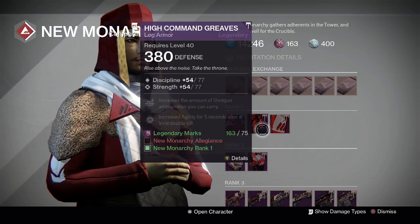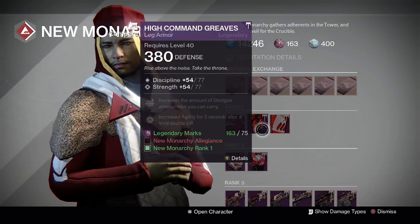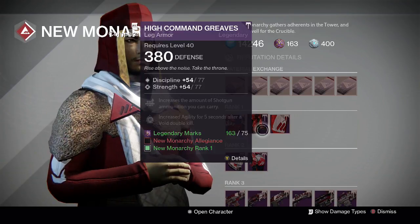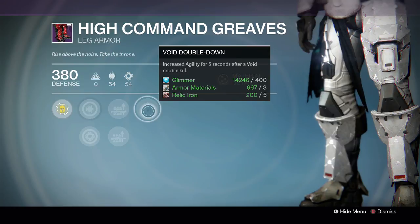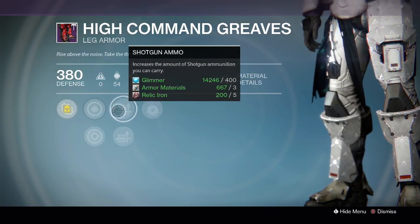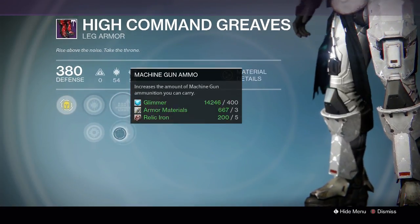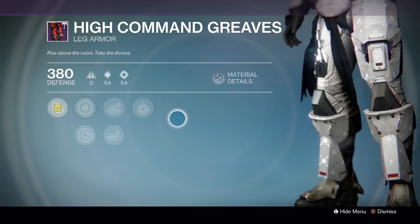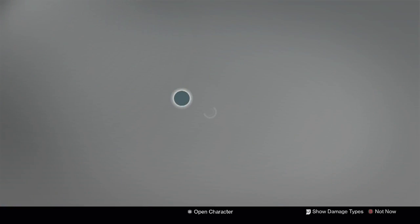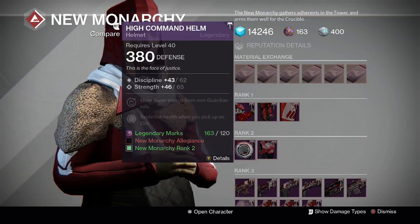For Titans at New Monarchy, the High Command Greaves are a 131 roll — two points down on discipline and two points down on strength, maximum is 135 — for 75 legendary marks. Void Double Down is handy if you're running the Defender subclass, and if you've got a shotgun or machine gun it increases the ammo you can carry. Increased discipline or strength can be boosted to 77.